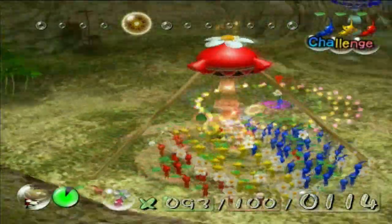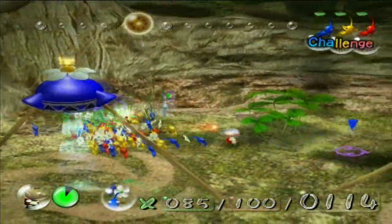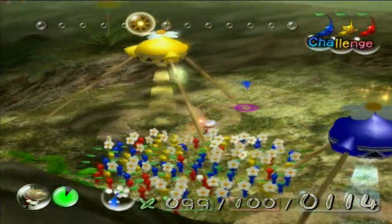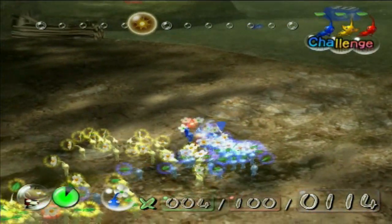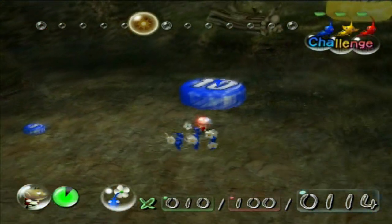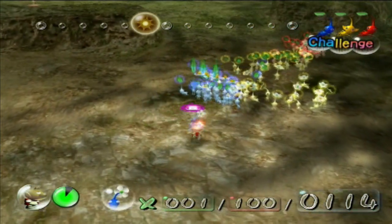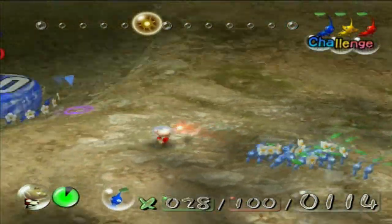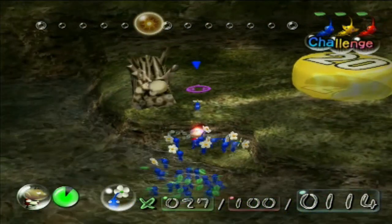Another sleeping Bulborb over there. One place I haven't actually explored in challenge mode is where the Snaggrids are. I'm actually going to head up over there this time and see what's waiting for us — I'm wondering if it's going to be actual Snaggrids, or if the Armored Cannon Beetle is going to be up there, or if it's just going to be more Bulborbs and Bulbears. Alright, let's divide — 10 blues exactly. There's our 20 yellow pellet. While you guys are carrying this back, I'll get the rest of my blues over there so they can start working on getting that.